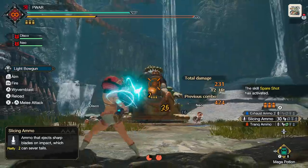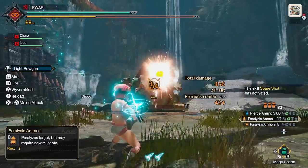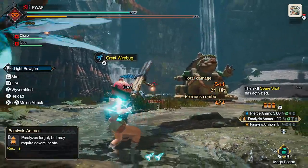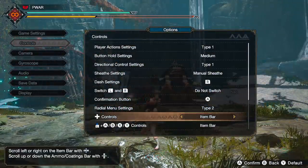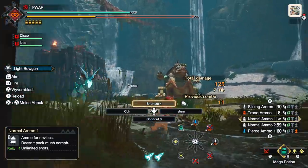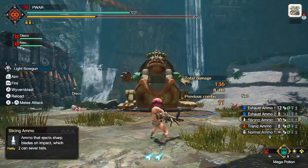So use your Silkbind bugs for that. X is to reload, and you'll reload automatically after you run out of ammo as well. You can also do a double dodge after each shot with B in case you need to move. To make things simpler, switch your action bar in the options menu to item bar. This allows you to sort through ammo with just the up and down buttons, rather than holding L1 and sorting with X and B.